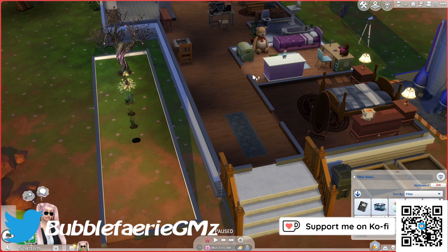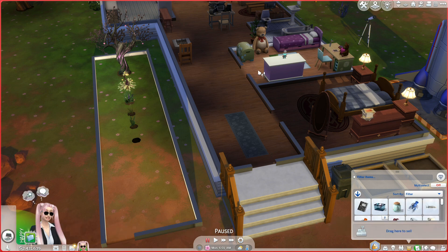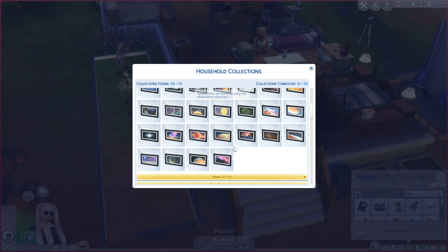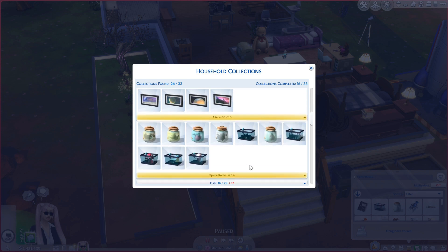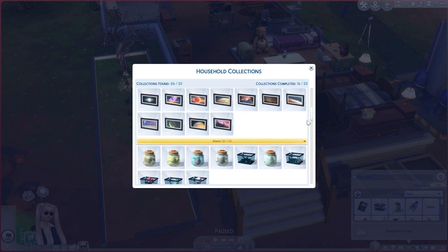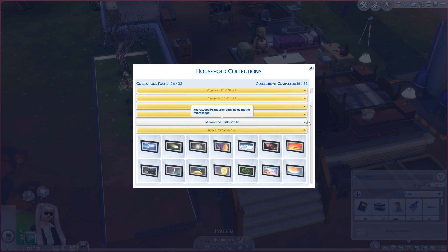Hey everyone, I'm Heather and welcome back to my channel. We are back today with the Sims 4 Super Sim Challenge. In the last episode, we managed to get the space rock we needed, which got us all the space stuff. We had gotten space prints and aliens, and now we have space rock, so we should be entirely done with space stuff.